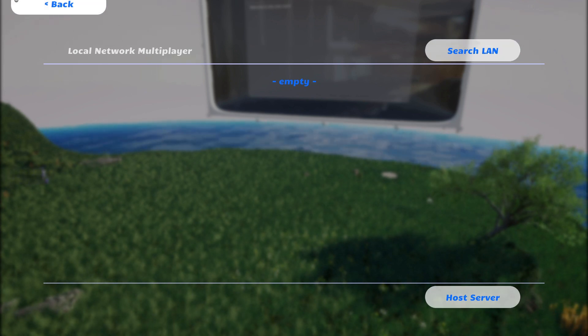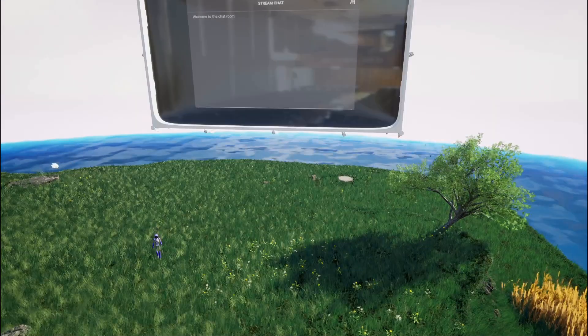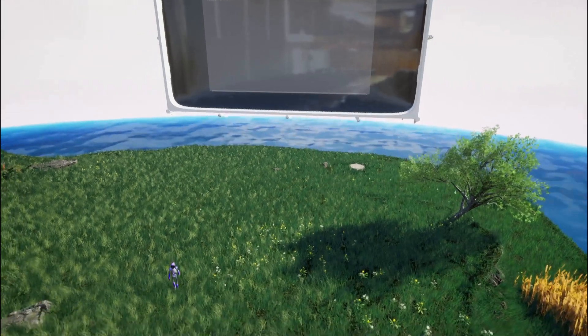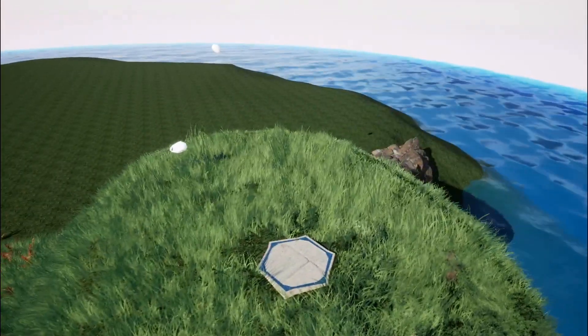You can experiment with this when you download it — it will be available. If I go to play from the start, you can see that I start in this hovering spectator mode, and I can switch between these sprouting pods.